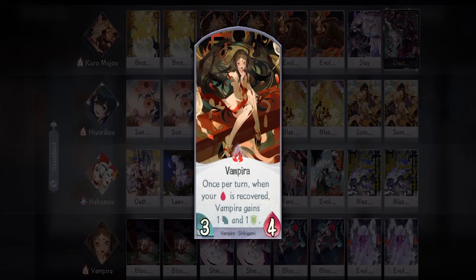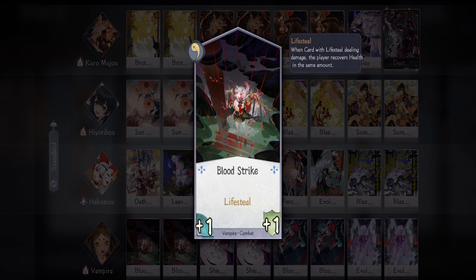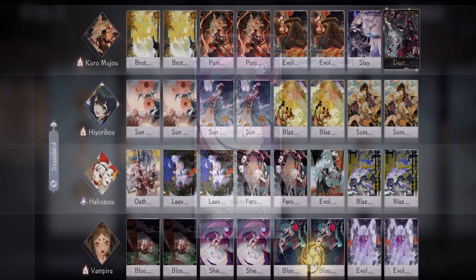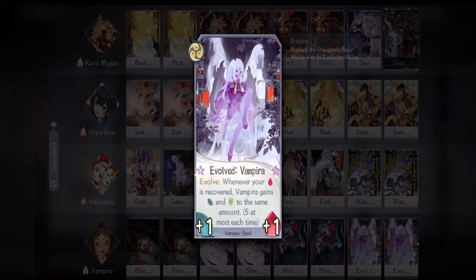Lastly we have Vampira — she is our comeback option because of her Lifesteal cards and her passive increasing attack every time you heal. I'm bringing two Blood Strike — a simple combat card with Lifesteal; try not to use this to attack shikigami because Vampira doesn't have the highest health. Then two Shield of Bats — with how this deck is built it is okay if you want to take damage; in fact you want to take damage because we can heal it back with Hyoribo and at the same time buff Vampira. Then two Bloodlust — a really good card to defend yourself while also healing you back to full health. And two Evolve to make Vampira gain more attack and intimidate the opponent.